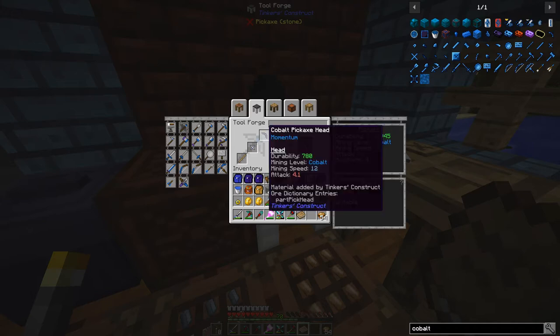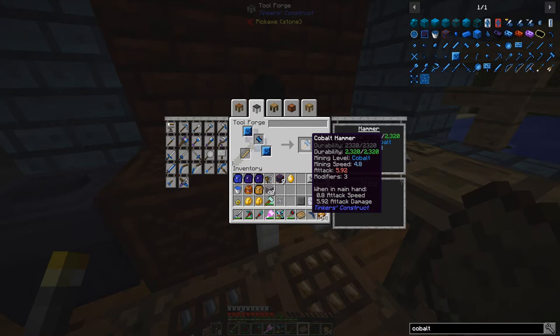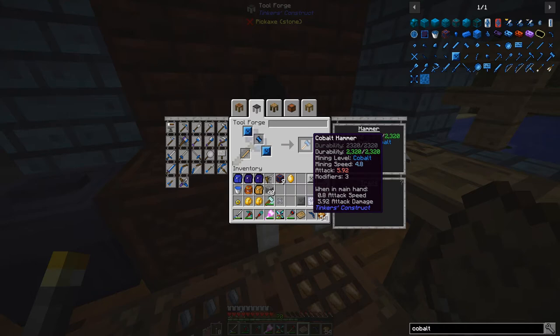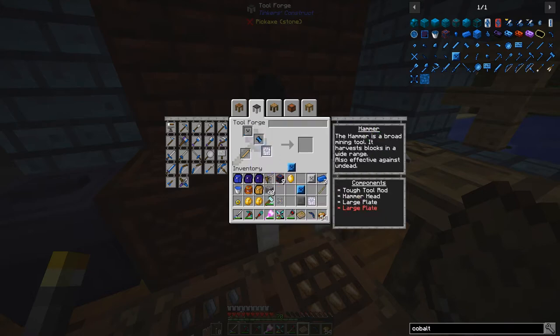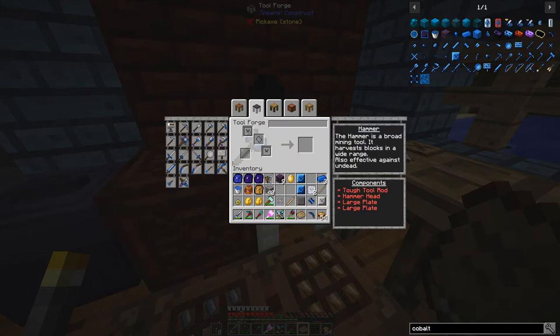Taking this back down — with a bronze tough tool rod added the durability is 2320 but mining speed drops to 4.8. You'd have to throw a bunch of redstone on there to compensate and I don't want to do that. So let's put on a paper head and large paper plate for an additional modifier slot. Putting on another paper plate does not give another modifier. A steel large plate gives mining speed 3.15 with 4 modifiers, durability 1627 — still not very fast.